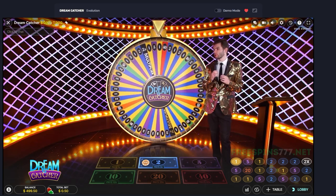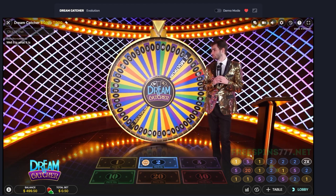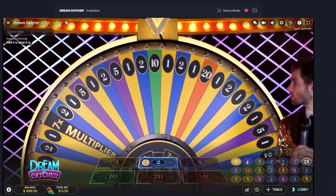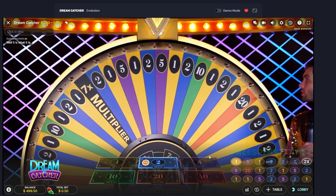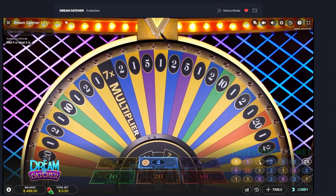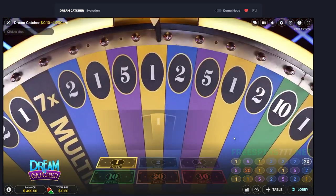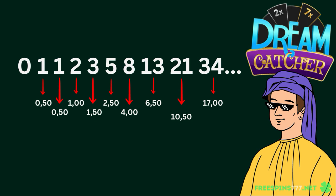We are using the Fibonacci sequence and we wait three rounds without the two, so we wait and don't get the two now. We are betting the Fibonacci sequence — that means we are betting 50 cent, 50 cent, one dollar, one dollar 50, two dollar 50, and so on.